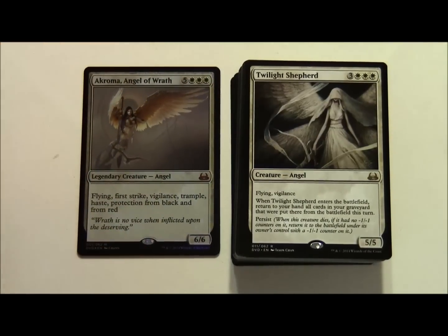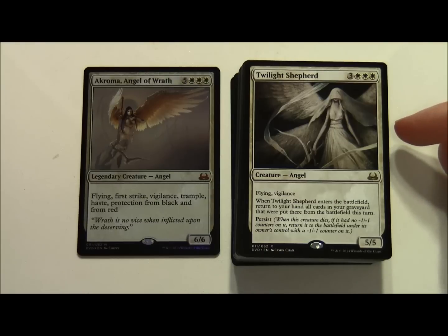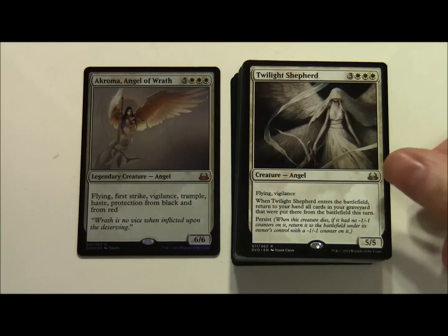Twilight Shepherd costs 3 and 3 white for a 5/5 Angel with Flying and Vigilance. When Twilight Shepherd enters the battlefield, return to your hand all cards in your graveyard that were put there from the battlefield this turn. It also has Persist - when this creature dies, if it has no minus one minus one counters on it, return it to the battlefield under its owner's control with a minus one minus one counter on it.